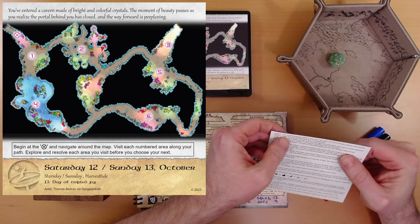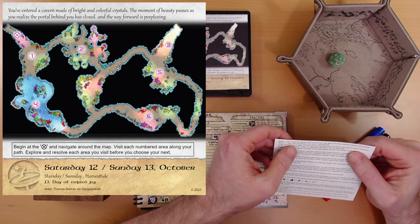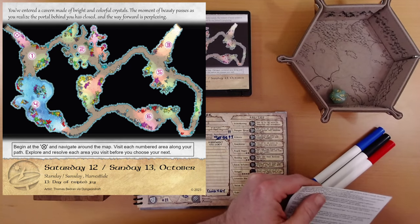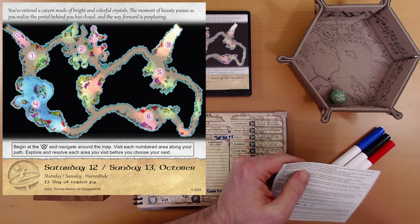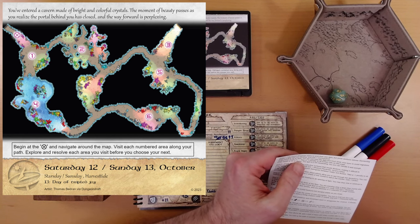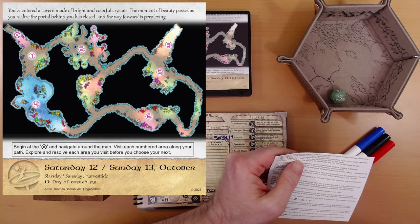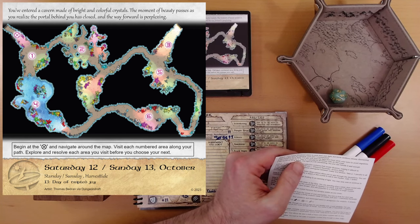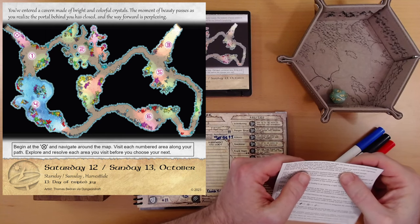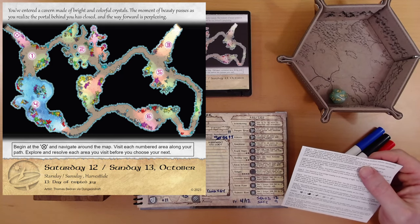Area 1. The crystal structures seem to emit their own light, but some sections release disorienting flashes of light that are blinding. Roll d20 plus constitution. We get a 6 plus 2 is 8. That's the worst result. We'd need 5 more points to get a better result. Oh wow — if we don't do better here, we'd get a minus 1 penalty on every other roll on this page.